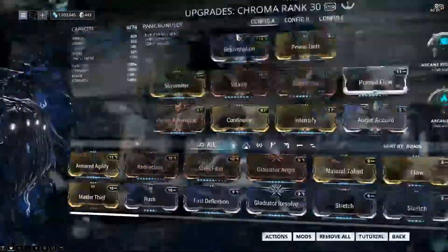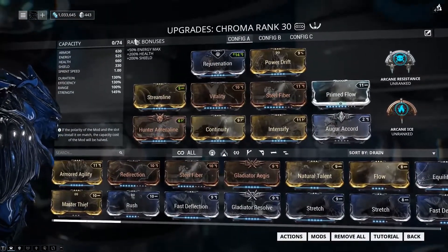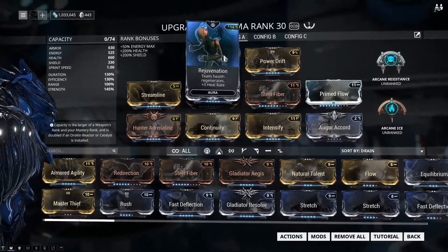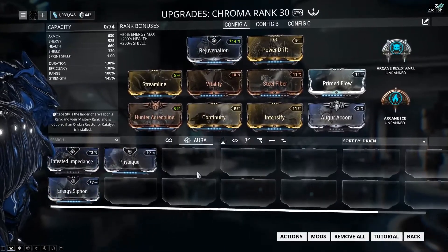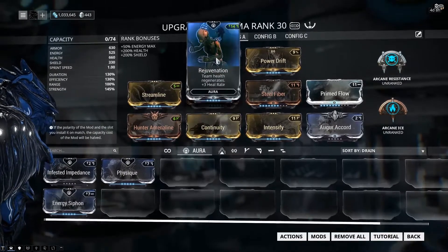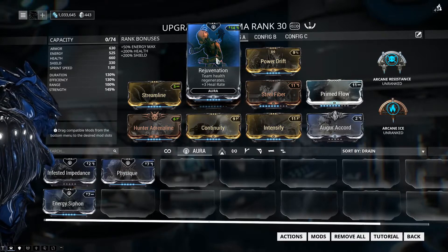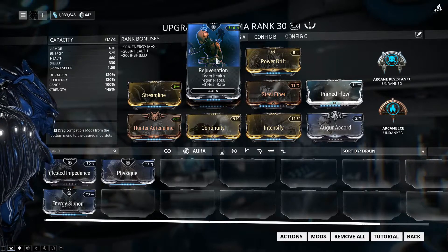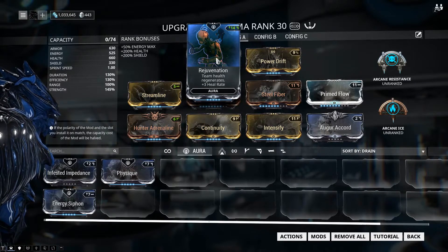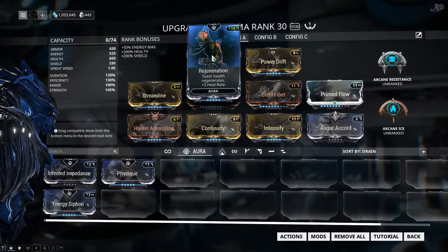On to the builds. We're going to start with the One Forma build. You'll notice I have zero capacity left. I'm using Rejuvenation as my Aura — the Forma I used was for the Aura slot. Chroma comes with a V-Polarity Aura, but I wanted to use Rejuvenation because it provides me a little bit of self-sustain. I'm not to the part of the game yet where I have corrupted mods where Chroma really peaks out in his effectiveness. So I'm using Rejuvenation because of that.